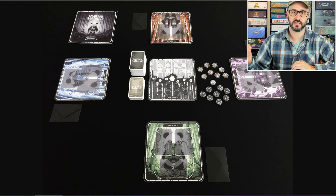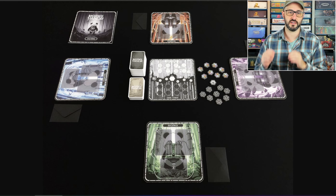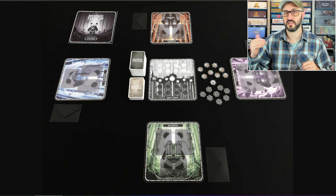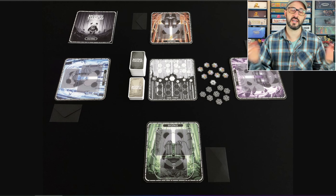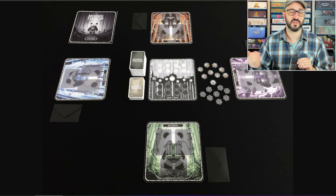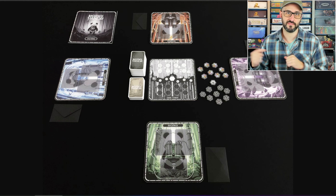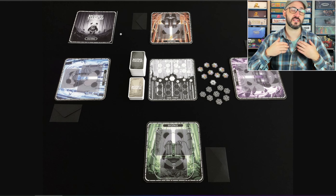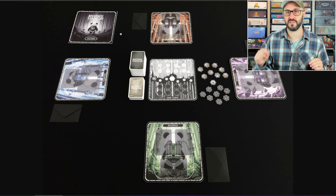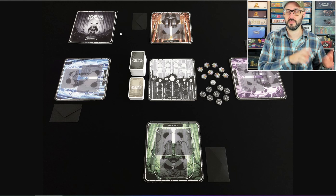Once all of this is done, each player decides whether to accept or reject both cards on their board. If they accept, they look at the face-down card and add both cards into their backpack — but if that face-down card was an Infected card, they join the Dark Panda's team. If they reject, they discard both cards without looking at the face-down card, but they add a token to the central board based on what the face-up card was.